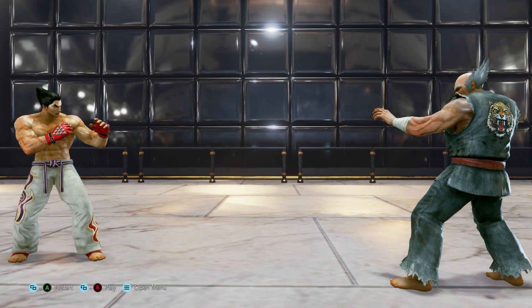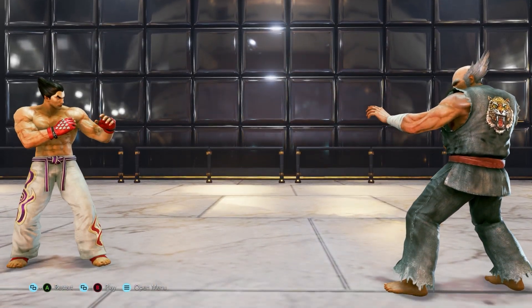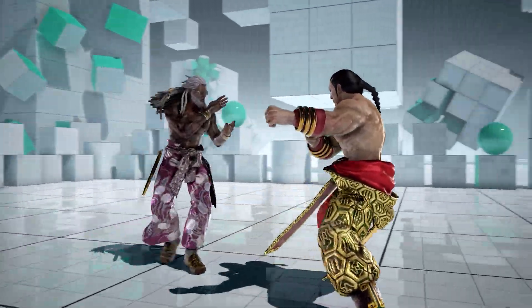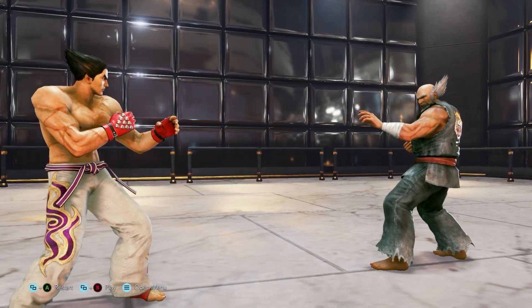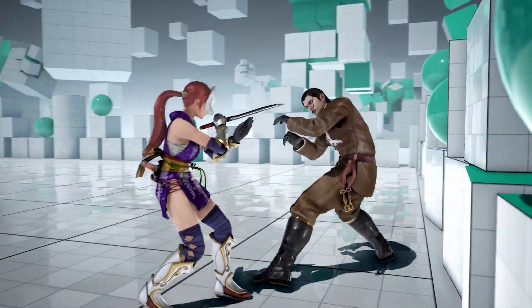Alright, so movement. In 2D fighting games, you get to move forward, move back, crouch and jump. Because Tekken is a 3D fighting game, you also get to sidestep. So you can sidestep like this, you can side walk by double tapping up and holding it, or double tapping down and holding it. So it gives you more movement. This is also useful when your back is against the wall.